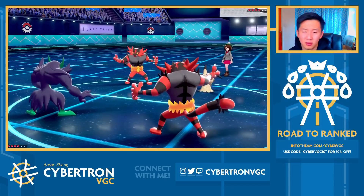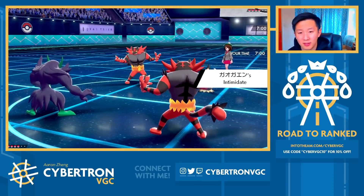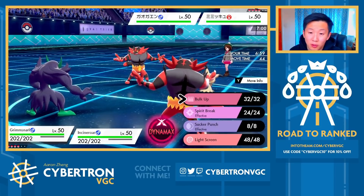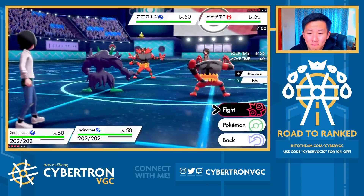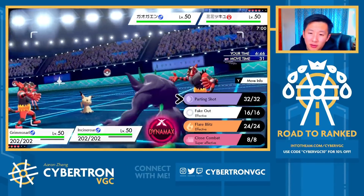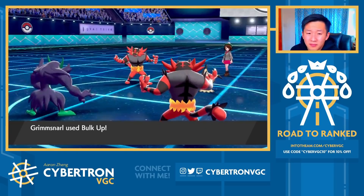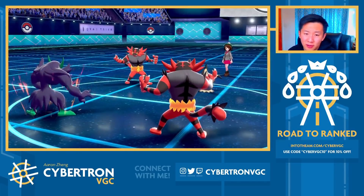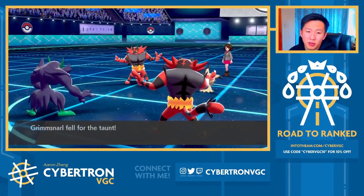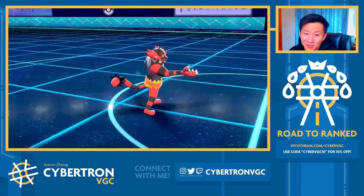I'm actually very surprised by this lead, unless they were hard-reading me into covering for Regieleki. We have a faster Incineroar here, so I can Fake Out on turn one. Bulk Up is very interesting here. If I were my opponent, I would actually consider just switching out Incineroar into Calyrex immediately, so I'm actually down to Parting Shot. They're staying in and not going for Fake Out — I think they're going to go for a Parting Shot of their own. Mimikyu goes for Taunt onto Grimmsnarl.